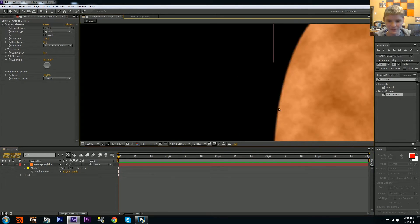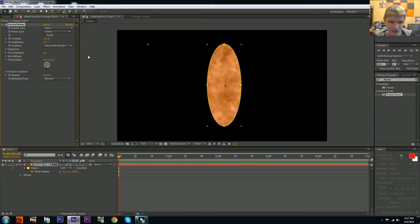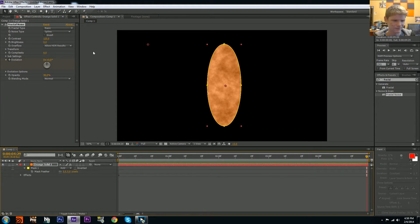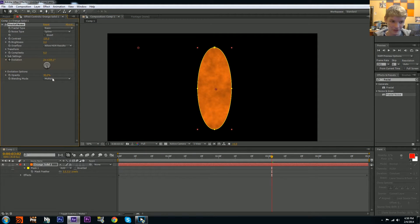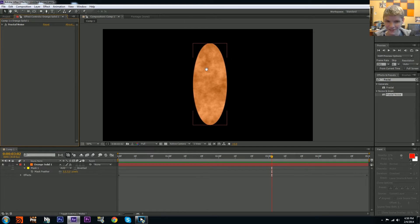We get a bit of texture while still seeing our orange color — awesome. You can set the Evolution, which controls how the texture changes over time. Keyframe it at the start, then over five seconds have it do four rotations. RAM preview that — it should look like a weird slow ripple. That looks solid. The opacity and everything's great; you can change the blending mode if you want, but I'll keep it on Normal.